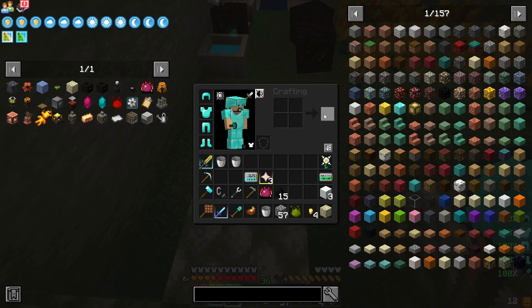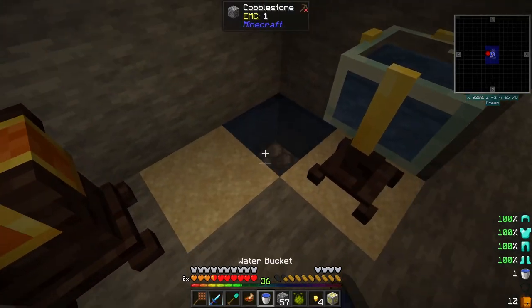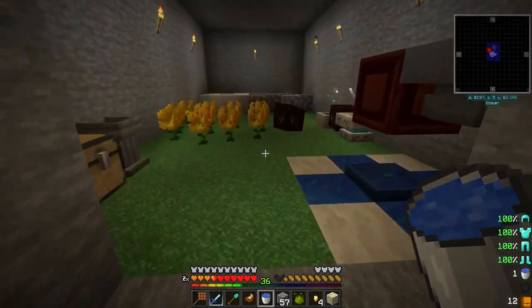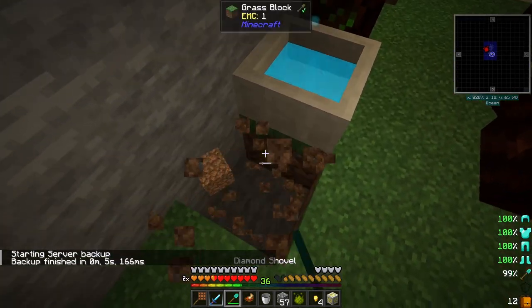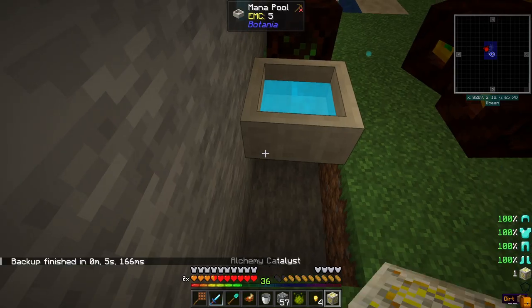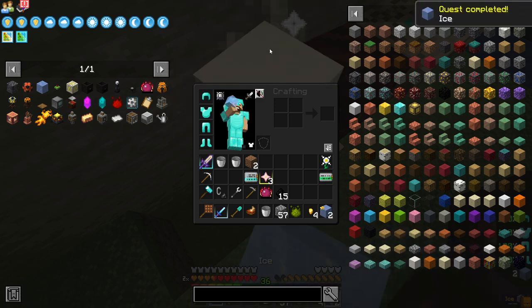I think it's one snow block per ice, and I want four ice. So I need one more thing of water. I meant to put that away, but there was something I wanted to show you guys with that before I did. So give that a little bit of time. And now with the alchemical catalyst, we just break this dirt block here, place it underneath this pool, and now you can see the pattern in the pool. If we toss these snow blocks in there, we get ice.